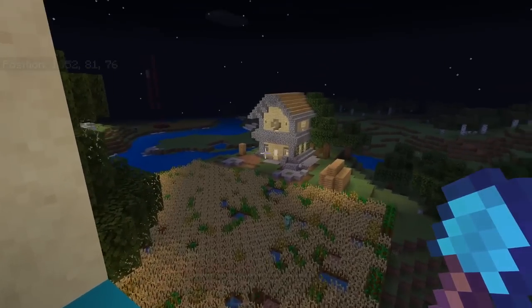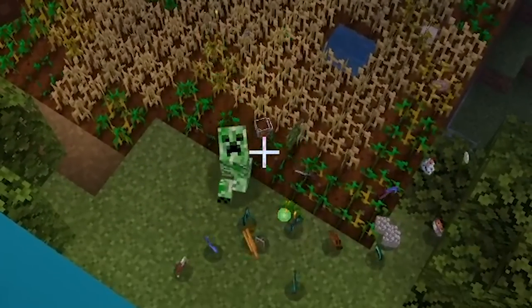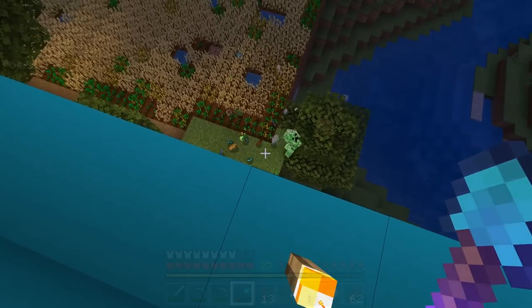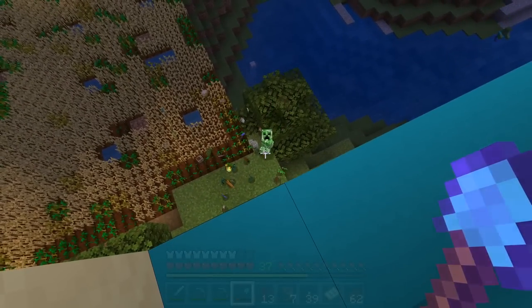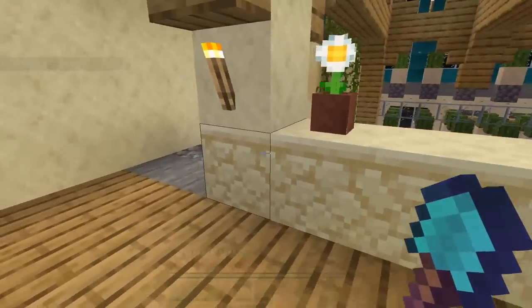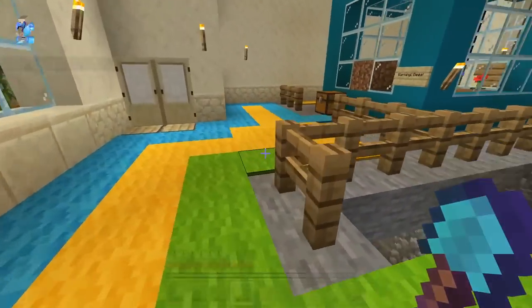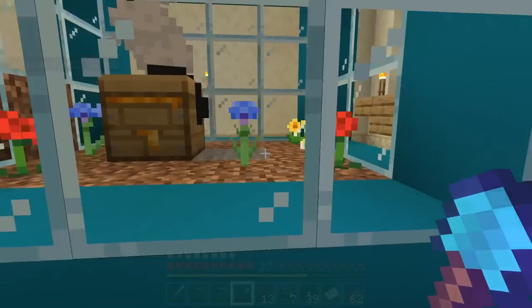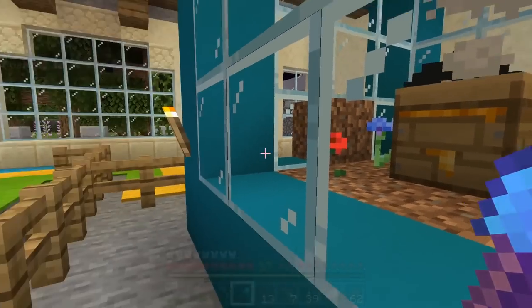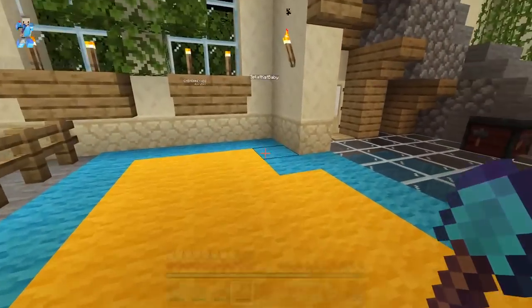There's also a wheat farm down here - the first house built. Hadley just jumped off and took fall damage - thankfully there's feather fall on boots. Someone killed the creeper nearby. Jack also has a bee farm he's working on to get honeycomb to make more bees. They've got them trapped with a campfire underneath so they can harvest honeycomb without making the bees angry.